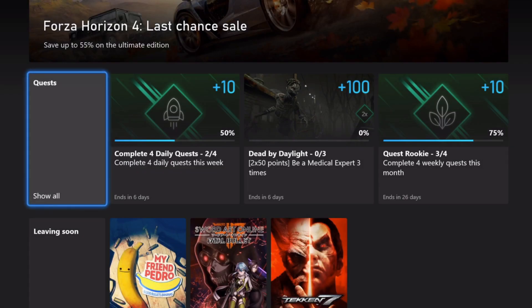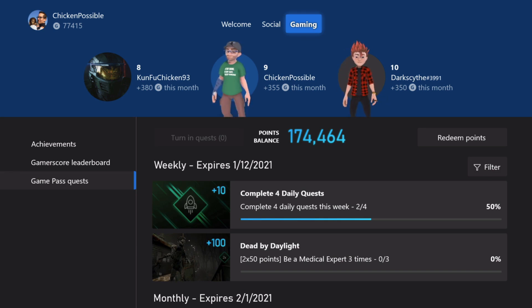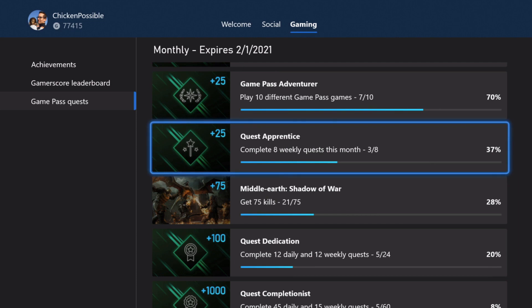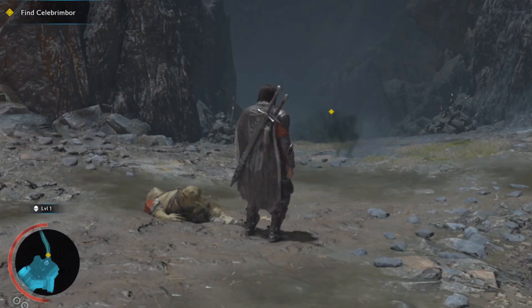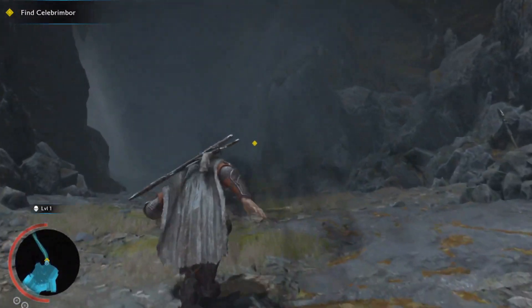If you want to check your progress, you can hop out to the Game Pass app and look at this specific quest to see how much progress you've made. Scrolling down to the Middle Earth quest — I've got 21 out of 75 after moving through that first area. Now we're going to start moving towards the yellow diamond that says Find Celebrimbor.